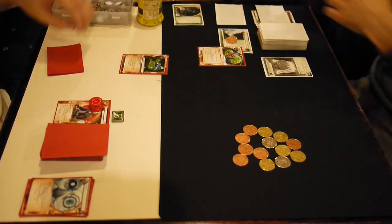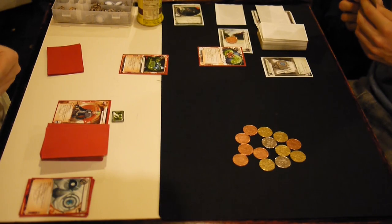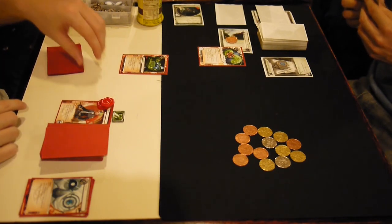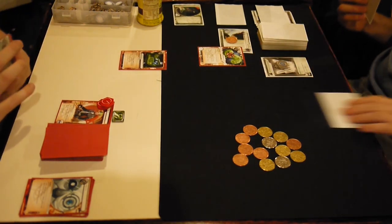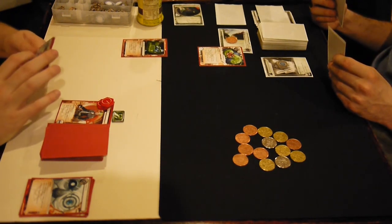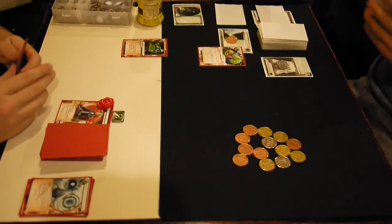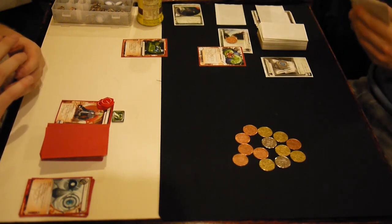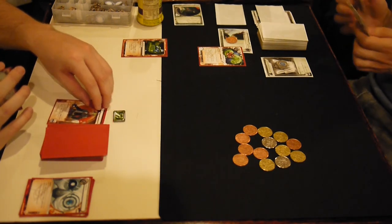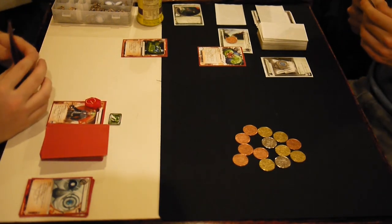There he goes with the viruses — I was right on time, just a turn later. He milled a card down, and I'm going to lose my Ice Wall, which is pretty rough. Number one, R&D will be unprotected. Number two, the only advancing ice I have to boost up for Commercialization will go away, and I've already spent a click to advance it — so that was a click wasted. It actually only bought me a turn of protecting R&D, that token. Because he has the Grimoire, he got a virus token to start out with.